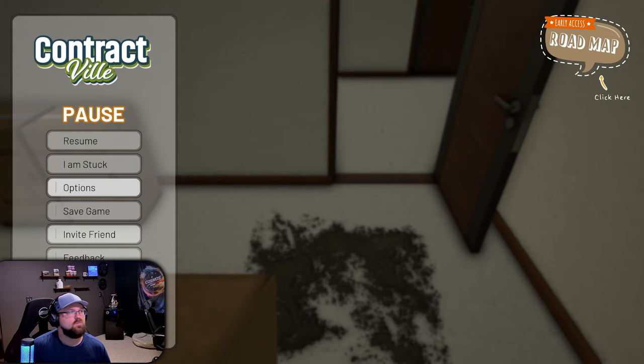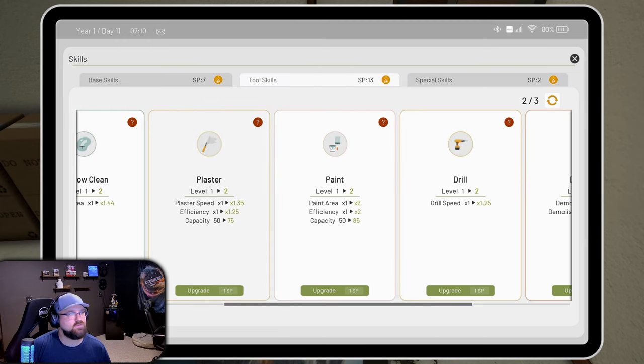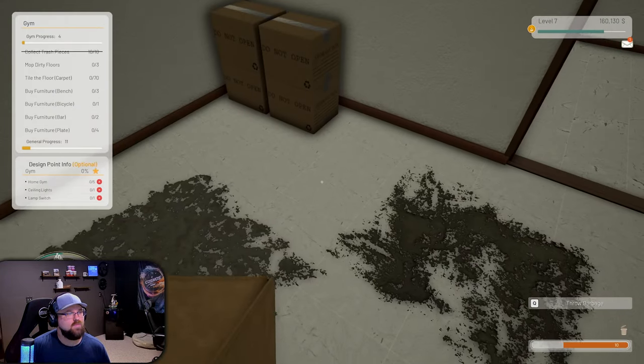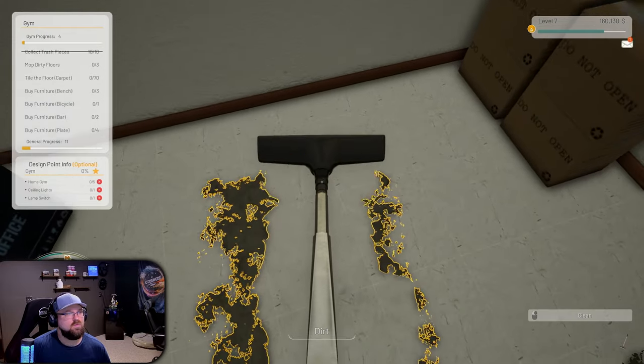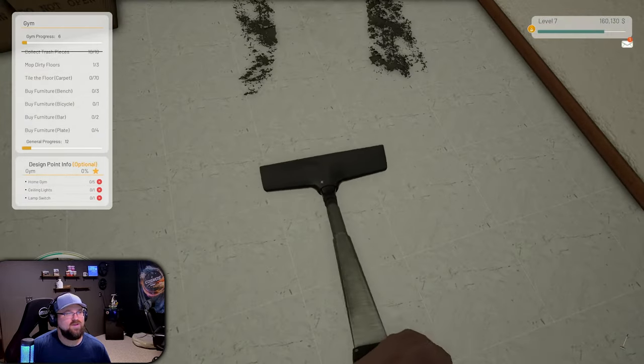We're hacking a little bit here with the skills because I reset all my skills. Let's see what the mop maxed out looks like. I maxed out my mop and then almost maxed out the trash can - oh, it's a vacuum!